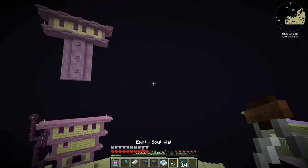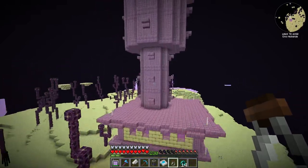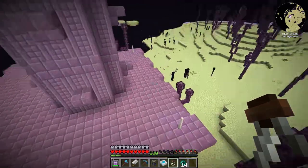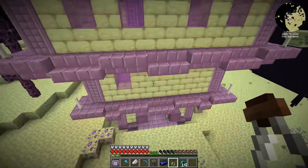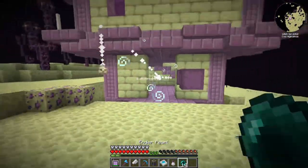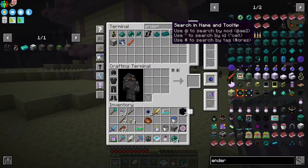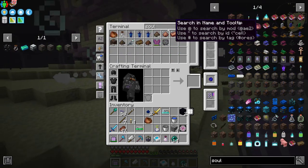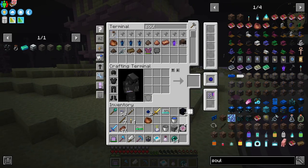There's a lot of lag on the system today, I don't know what's going on. We're going to see if we can figure out how to do this. You just right click it with an empty vial and you get a filled soul vial. So let's make another soul vial and get another one. Simple enough.